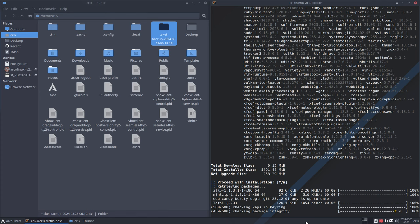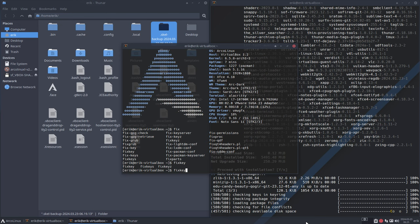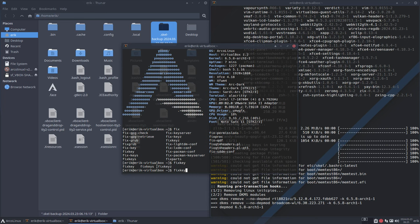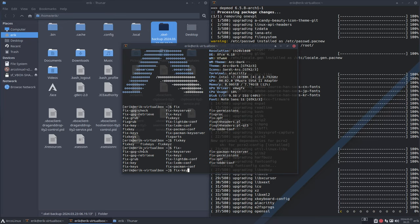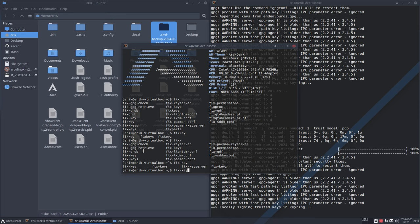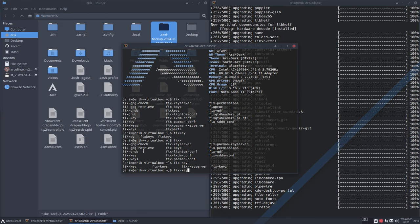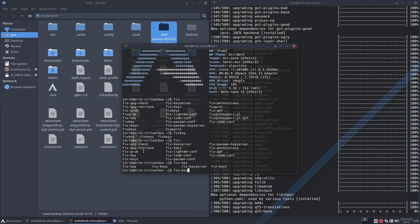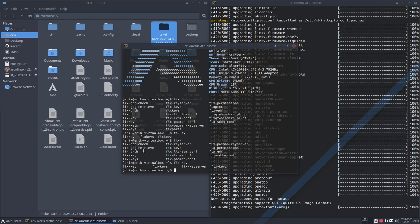It's important to remind you that we have something called 'fixkeys' — because it's so important we have many aliases for it: 'fixkey', 'fixkeys', 'fixkeys' with a Z, 'fix' with a dash — they all point to one and the same script. It does a tabla rasa — clean slate — everything out, then sets everything back up. Pacman is our package manager, and without its keys you won't have anything. Remember: fixkeys.